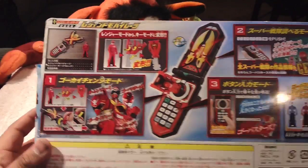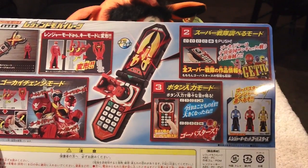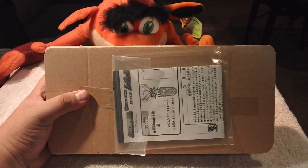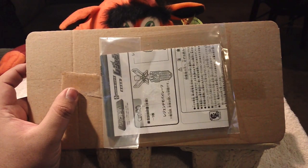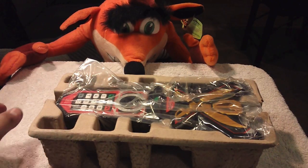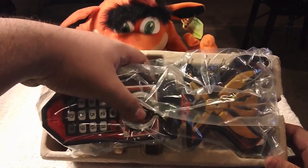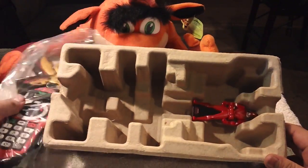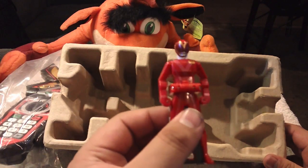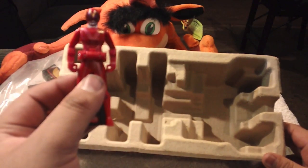The back also has a shot of the Go-Busters keys and a couple other pieces of information. Once you open it up you're greeted with the instructions - I'm not going to go through them, it's basic stuff with funny Japanese illustrations. What we're focusing on today is the actual device itself. You have the main Mobirates, which comes open, and you also have the Aka Ranger key. It does come with plastic wrap - I had opened this before - so it will be secure when shipped.